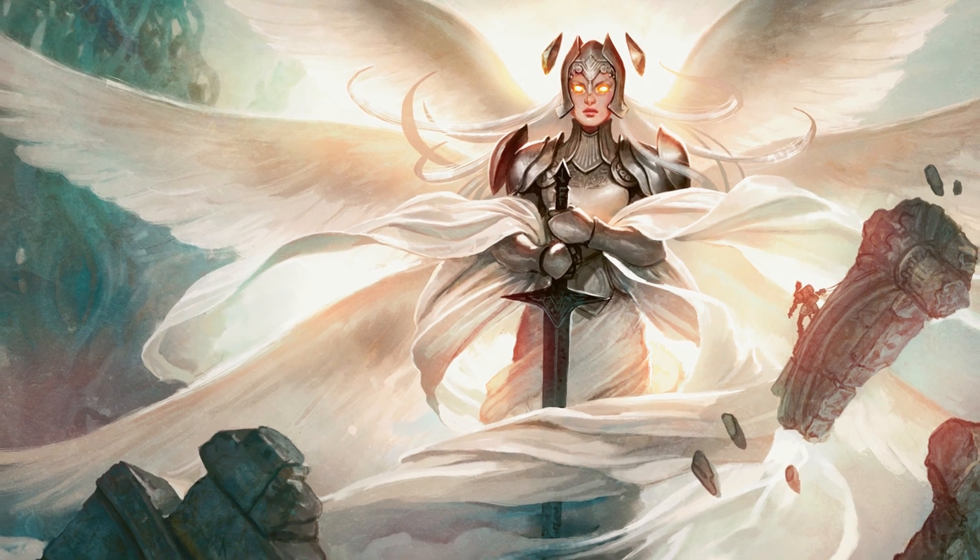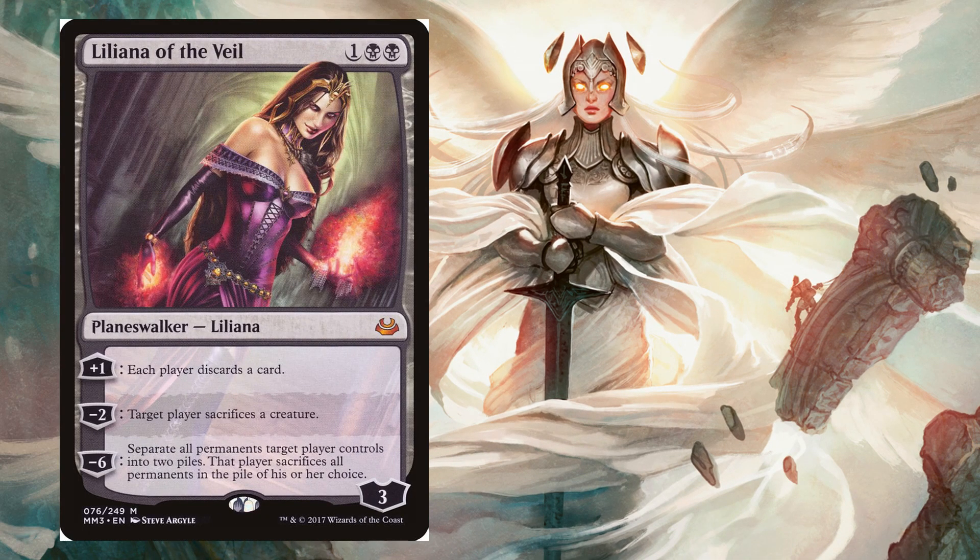One of my favorite ways to go about this is Liliana of the Veil. Honestly she does everything — she's probably one of the best planeswalkers ever made. She can have each player discard a card, make your opponent sacrifice a creature, and her ultimate if you can get it off is really powerful as well.